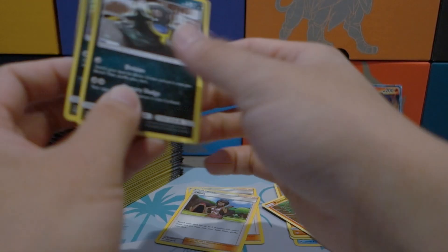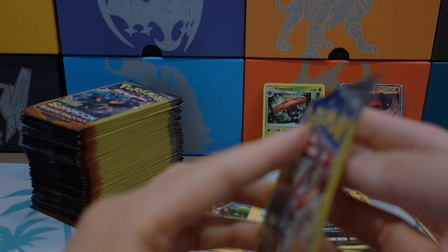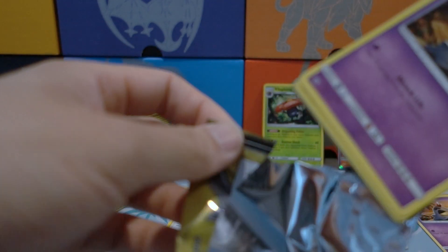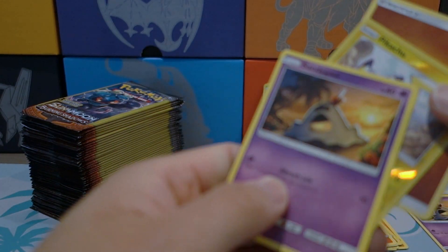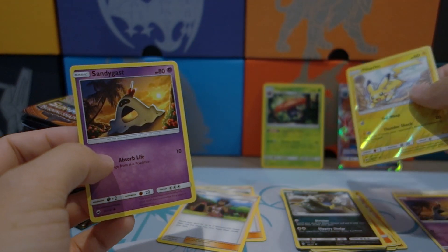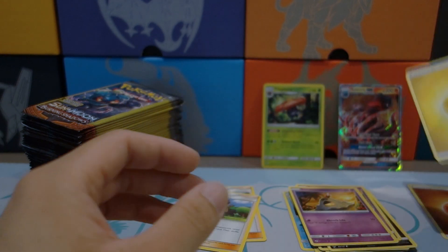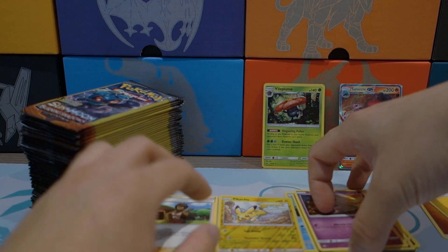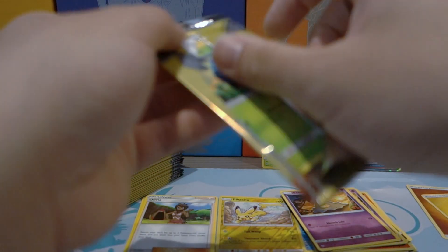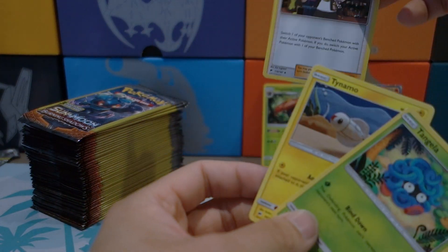I've definitely seen people pull way better from Dollar Tree — I've seen people pull Guzmas, and I don't know if anyone's pulled a hyper rare or rainbow rare Charizard yet, but I've seen people pull Guzmas or hyper rare Gardevoirs. Dollar Tree packs come with some pretty nice goods. Oh, a Guzma — that's nice!